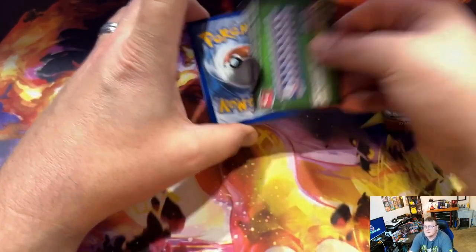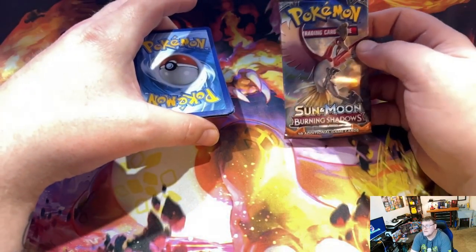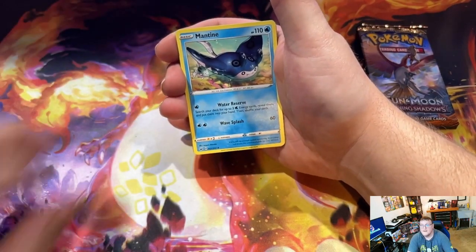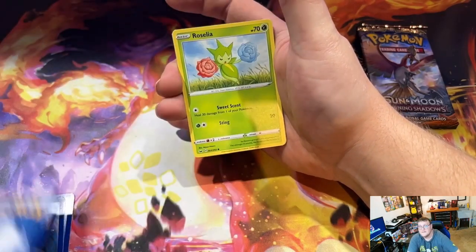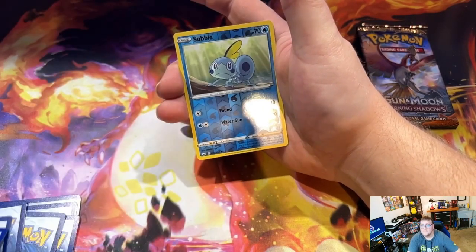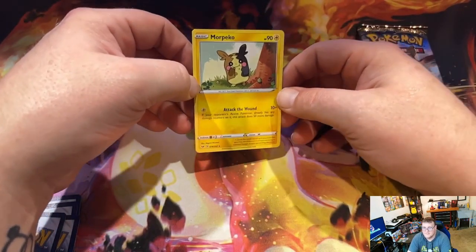Can we keep up the luck we had in the first two packs? They had really good pulls. Can we keep up the good luck, and then after that we have the Sun and Moon Burning Shadows which I'm really interested to see. So here we have Shard Psychic Energy, Mantine, Lucky Egg, Rare Candy, Roselia, Goldeen, Globopus, Rhyhorn, Lipbug, Sobble as a Reverse Holo, and a Morpeco non-holographic for the Sword and Shield.